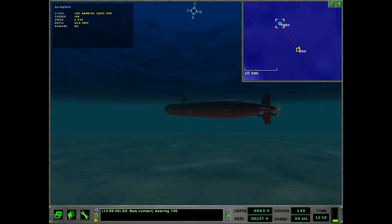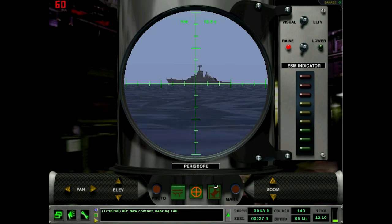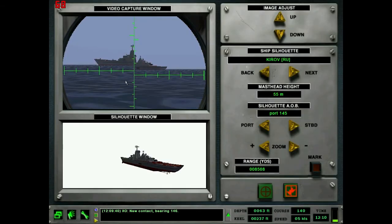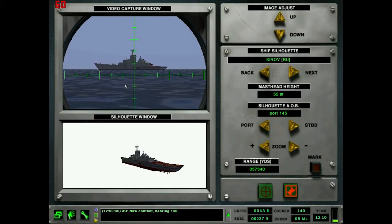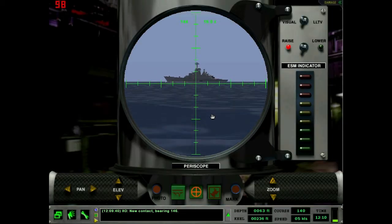But that takes too much time, and there's no point when you have a feature like the statimeter. Basically, you take a picture, and knowing the geometry of the ship, you can use trigonometry to figure out how far it is and what its course is. But first, to do that, you need to take a photo.